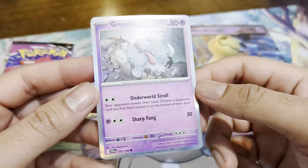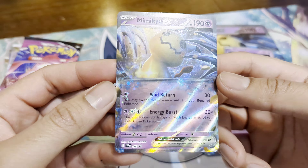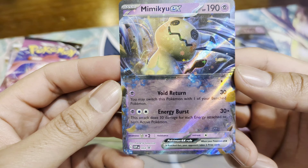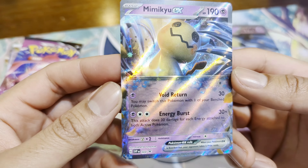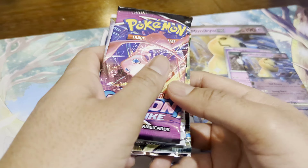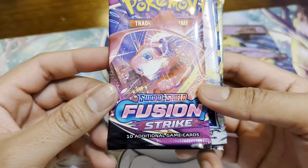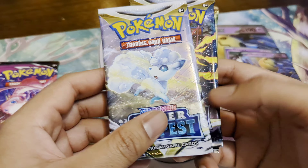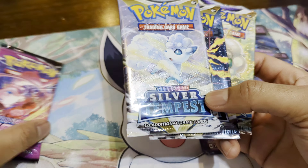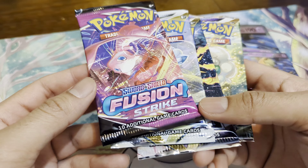Here is the regular Mimikyu EX promo. Not everyone is a fan of the 3D versions of Pokémon — they prefer the hand-drawn style — but it's pretty cool, I like it. Now for the four pack selection: I was kind of wrong — we have Fusion Strike. The Pokémon Company is still trying to push Fusion Strike, they printed so much. We also have two Silver Tempest and one Brilliant Stars.